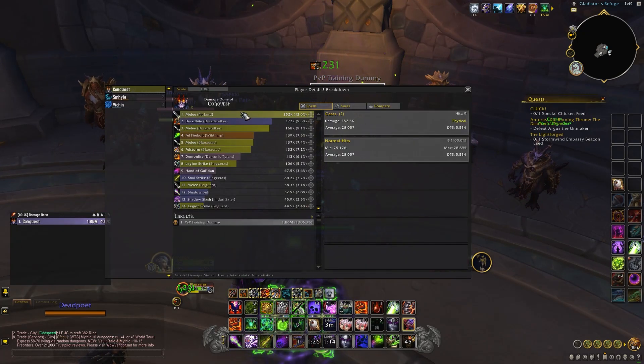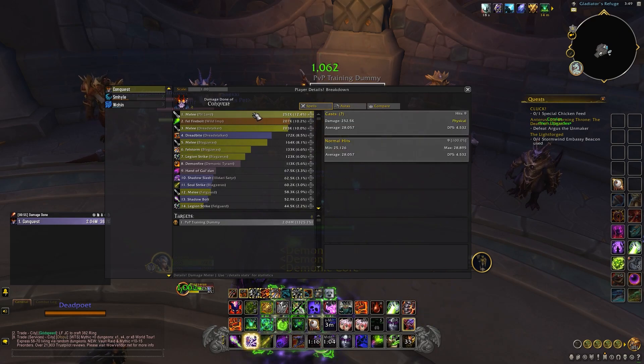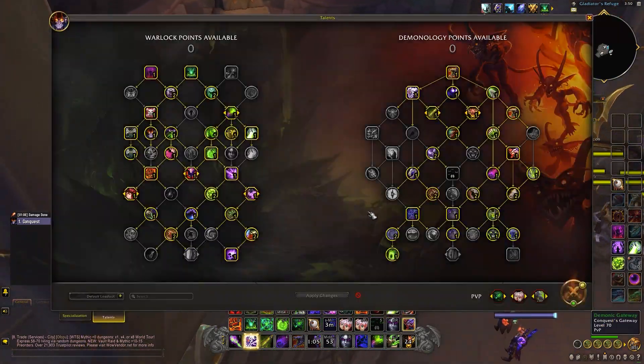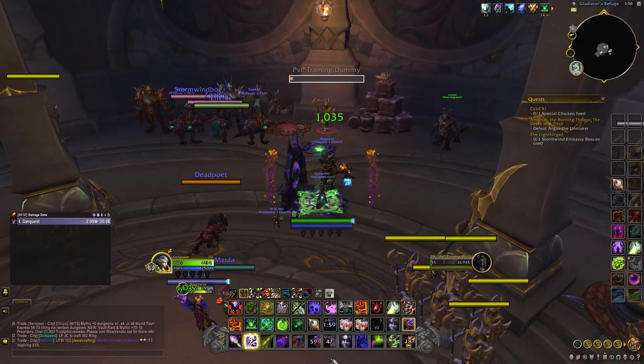In that time, the Pit Lord did 250k damage in 10 seconds, and that could range anywhere from about 200k to 360k, depending on how much damage you get out, because it attacks really fast and gets more Haste buffs from the Soul Shards you're spending. The damage buff only goes up by a couple percent, but the Haste modifier is a bit more.